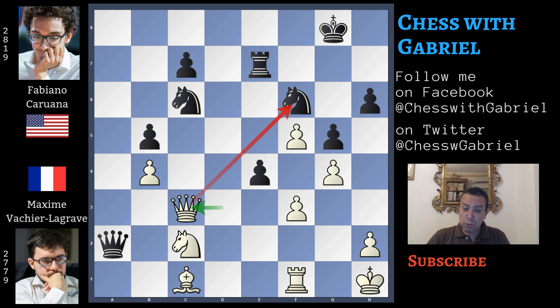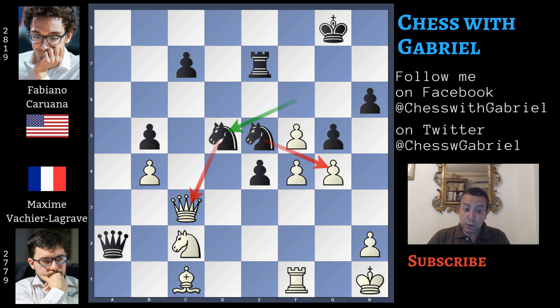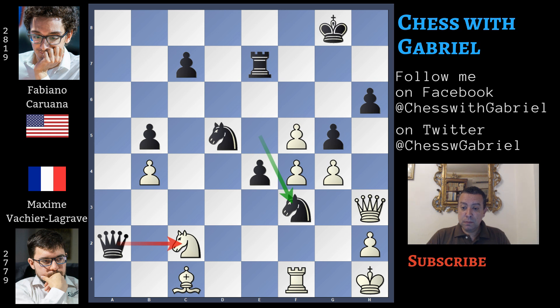Going back, after e4, queen to c3, here comes knight to e5 and f4. Knight to d5 attacking the queen — now this pawn is ready to capture on g4. The best idea is queen to d4, watching this knight which is now protected by the queen. But if the queen captures this knight, the white queen will capture the knight on d5, also attacking the e4 pawn. Vachier-Lagrave instead plays queen to h3.